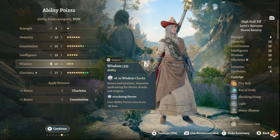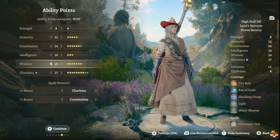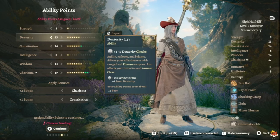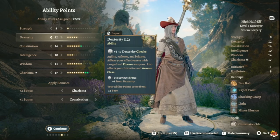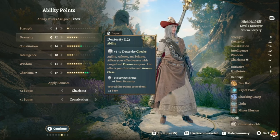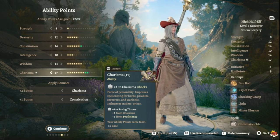For ability scores, go 17 Charisma, 14 Wisdom since you'll have Cleric levels and use Wisdom-based spells, 14 Constitution to be a bit tanky, 12 Dexterity for a little armor class and initiative, 11 Strength, and 10 Intelligence to pass certain Arcana checks. The reason for 17 Charisma is you'll get Auntie Ethel's hair to reach 18, then take Ability Score Improvement to reach 20, and with the Birthright hat you get to 22.